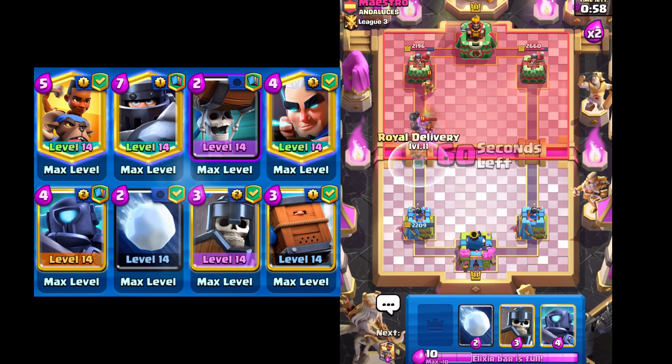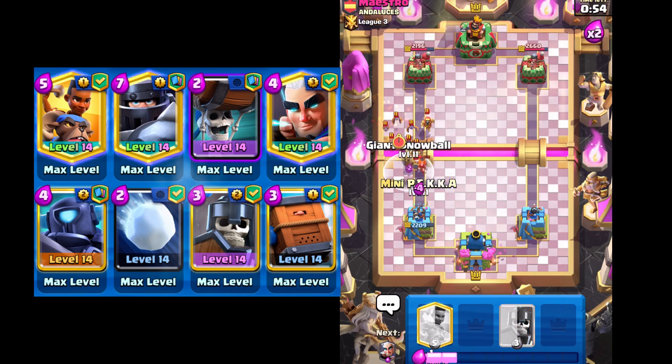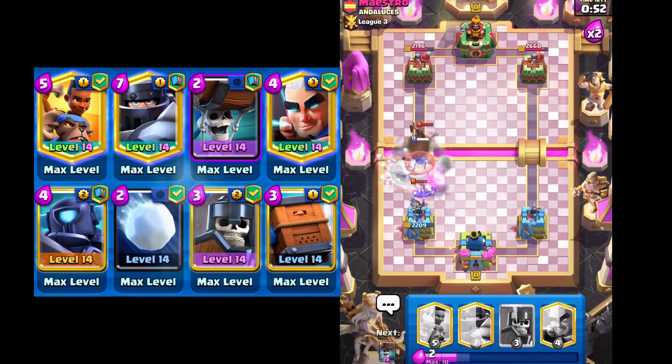So I'm gonna go with Roll Delivery right here, mini P.E.K.K.A., and then Giant Snowball for the Bats. That forces out a Zap, so I'll definitely take it.